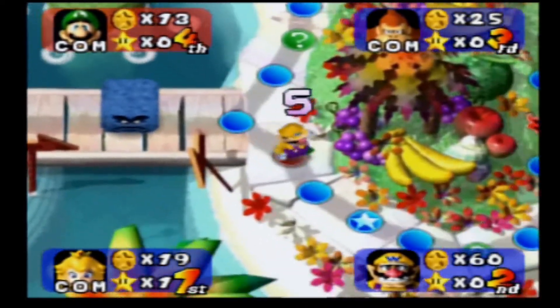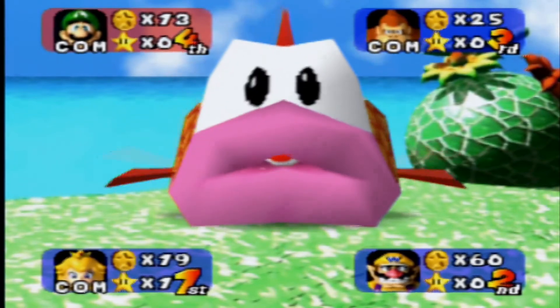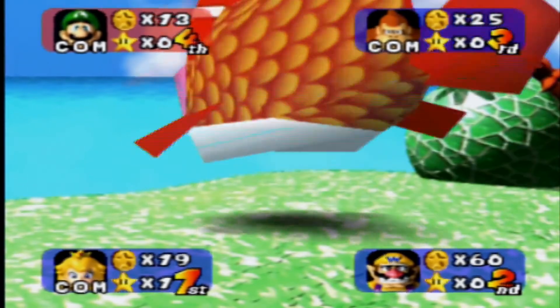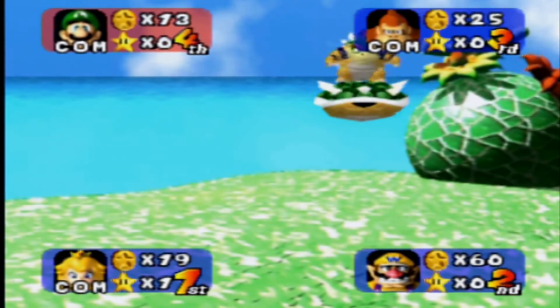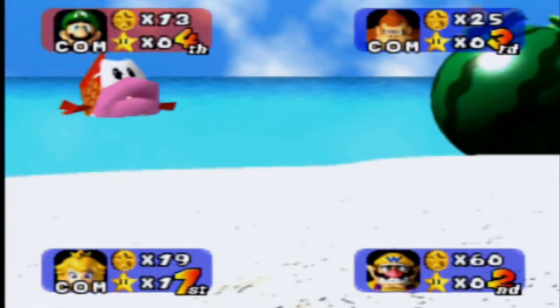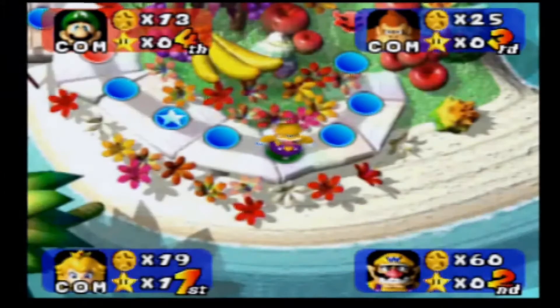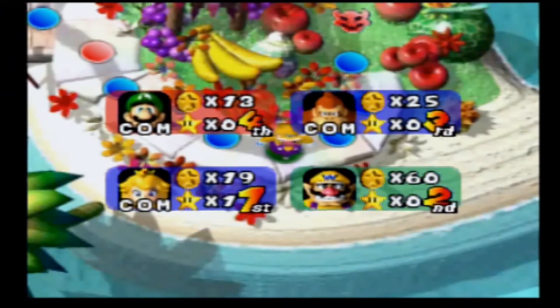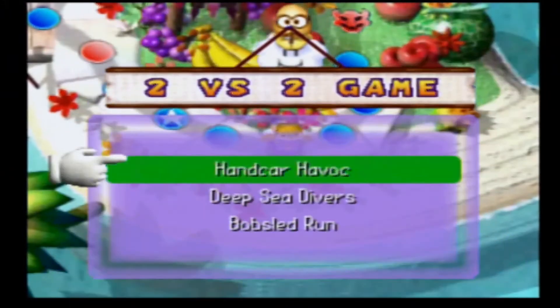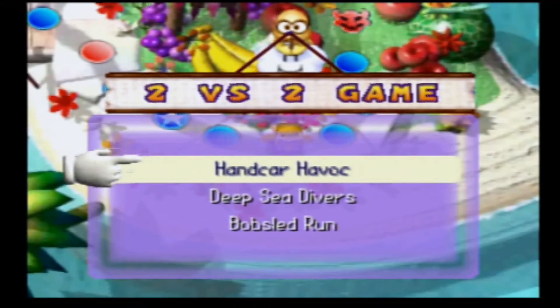Although unfortunately I managed to land on a happening space. Usually, relatively speaking, much like in Mario's Rainbow Castle, it might potentially be easier to try to get the happening star — depending on how good the roll is. Whenever we get onto Mario Party 2 on the other hand, I'm sure that will be talked about more until November, as I said this before.